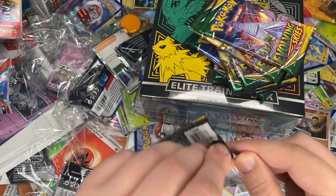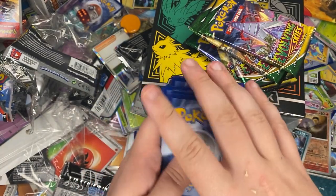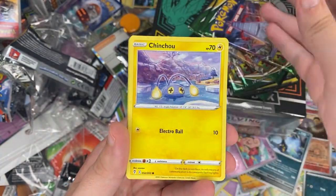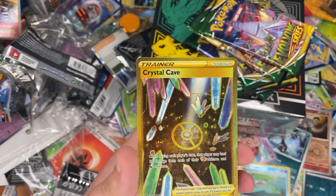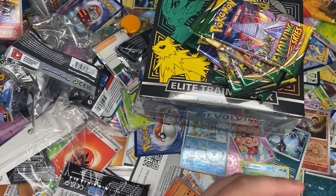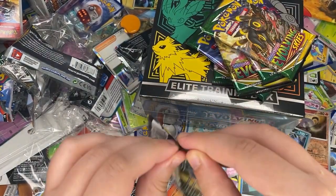Let's see what you can do. First pack magic — Evolving Skies reprint black coat card. We're not messing around. If we get a white coat card we're just sending that to the back and keeping it moving. First hit right off the bat — secret rare! Let's go, that's what I'm talking about.